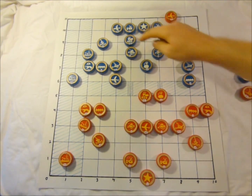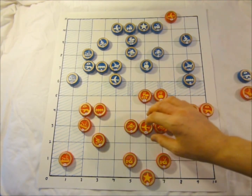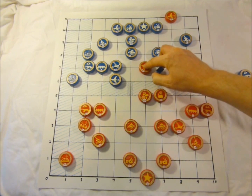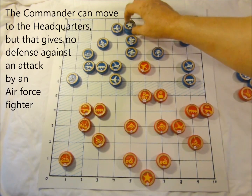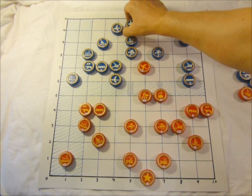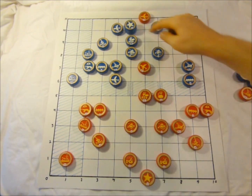The missile simply ducks out of the line of fire. Now the other air force comes in and strikes the militia. The commander, to get out of check, goes to the headquarters — to do that, just stacks up on top of that piece. The air force comes in and is now attacking the commander. The commander has no escape.